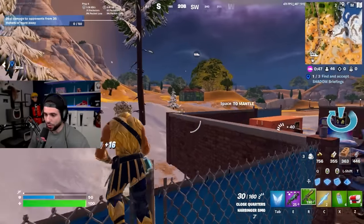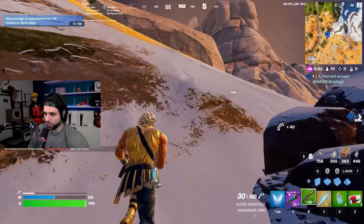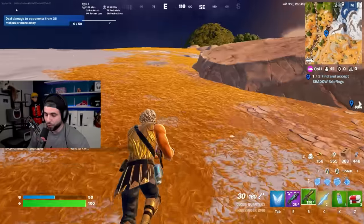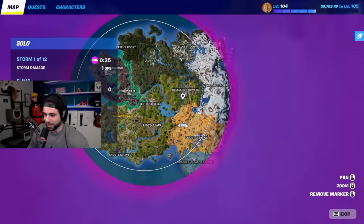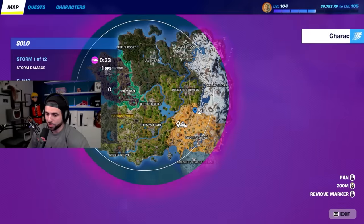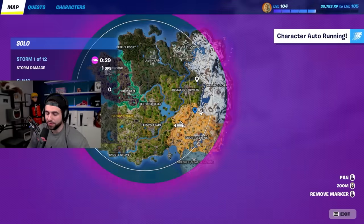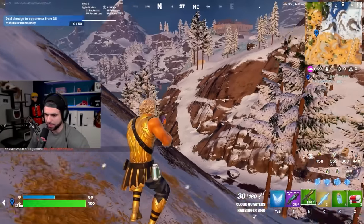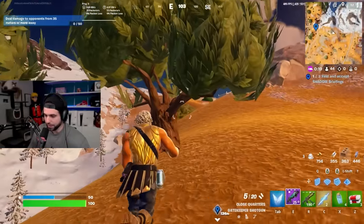We've got all the metal and mats we need, and we have that bunker already pre-boxed, so people are less likely to go to it. The first circle is closing, but the bunker opens as the third circle is about to close. There's a chance it could end up in the storm, so if you want to play this properly, see where the first circle forms and then pick your location. I think I'll be lucky here.